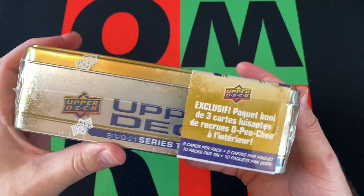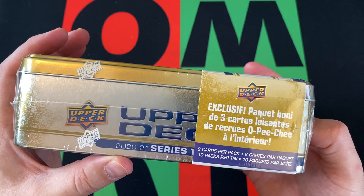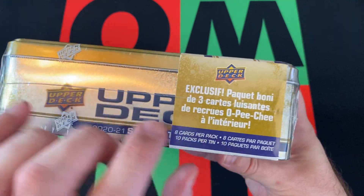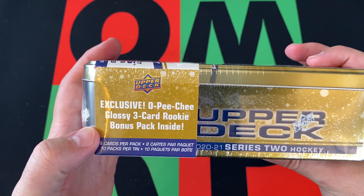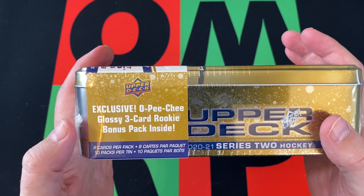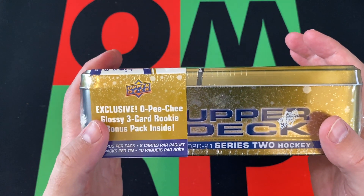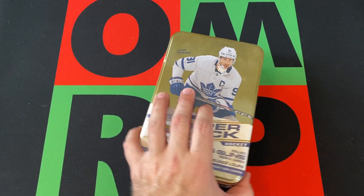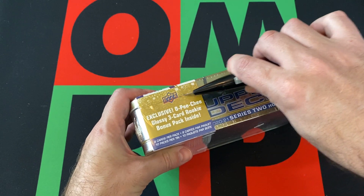So what do we got in the box? We got eight cards per pack, 10 packs. However, one of those packs is the bonus pack which has three glossy rookie cards. So there's really nine packs of eight cards and then one pack of three cards. They word it weird — it's kind of false advertising a little bit, but whatever.